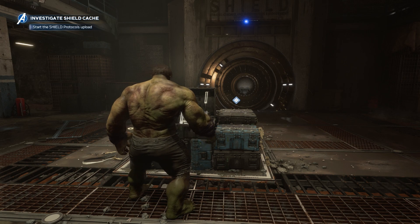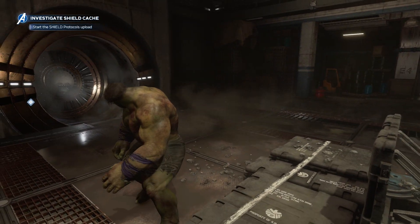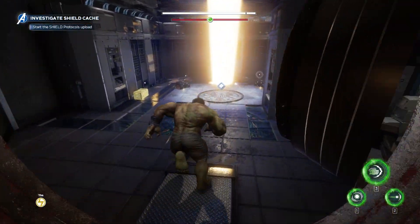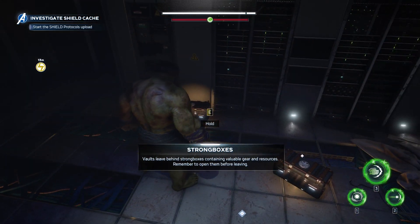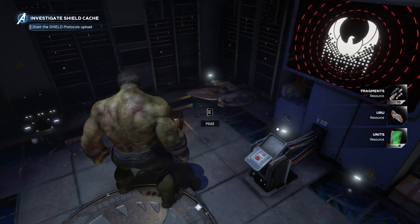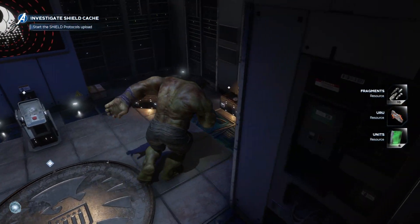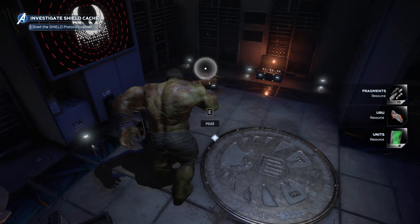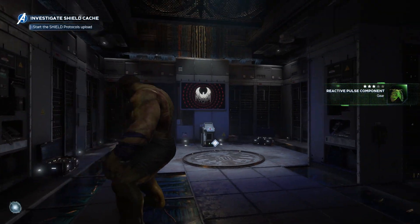So I need a favor — deliver these protocols to any remaining subdirector. They'll give SHIELD what they need to rebuild. Good luck Avengers, Fury out. Alright guys, start the SHIELD protocols upload. We got a new objective here now — investigate SHIELD. Wait a minute buddy. Strong boxes — vaults deep behind strong boxes containing valuables. Alright, what's next? Before I trigger that, I want to finish collecting these boxes first. I might be heading to another cutscene, so I just want to make sure I won't leave anything here.